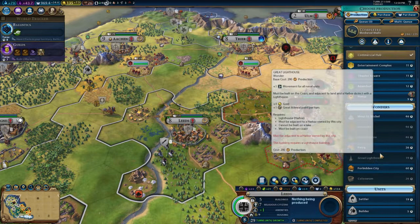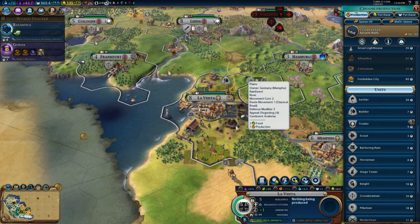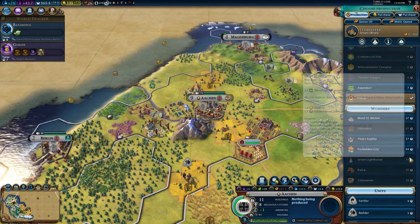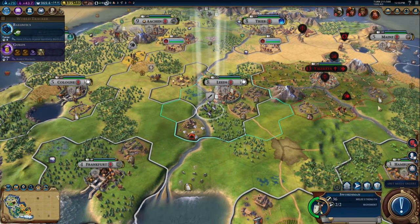Does Leeds already have a market? I was just thinking they've got a commercial hub — we're supposed to be trying to build markets, but it looks like we've already built one. I'm basically building quite a lot of builders to take advantage of the policy we've currently got that gives us an extra couple of builds for every freshly built builder. Our campus here is next to a mountain, and I think there's a boost from having a university next to a mountain, so let's build a university.